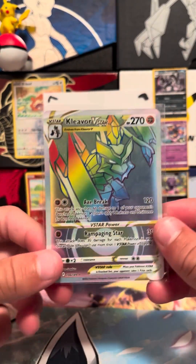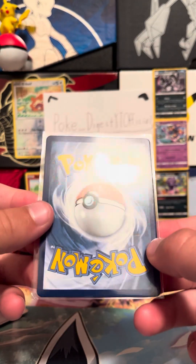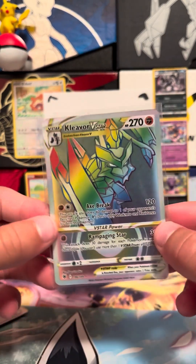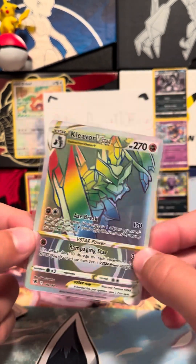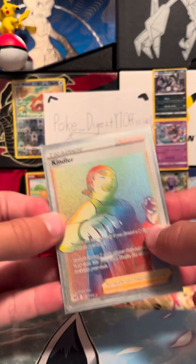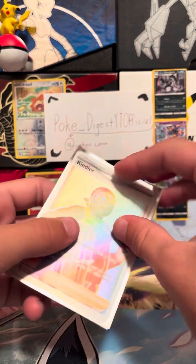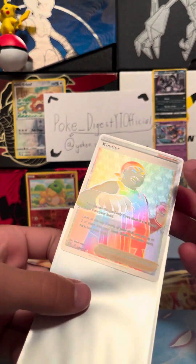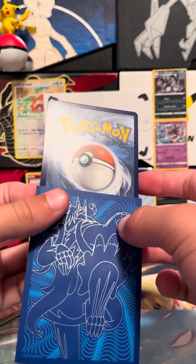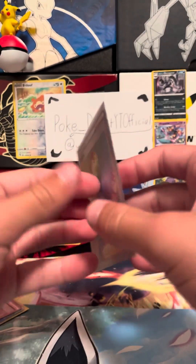Then we have Kleavor V-Star, about a 10 dollar card, really nice artwork. It would probably get like a nine or ten if sent to PSA. Then we have Kindler — I forgot how to say it — really nice artwork, plain and simple. It would probably get about a nine or ten. Really nice art; I like the sleeve on that one. About a five to ten dollar card.